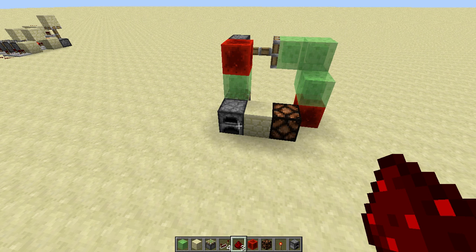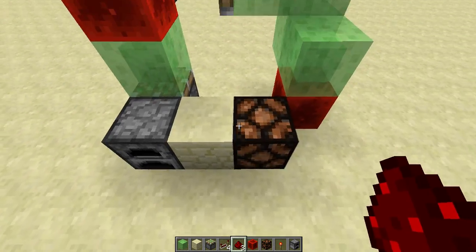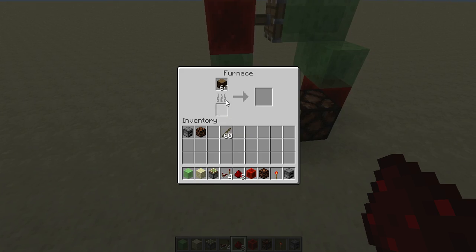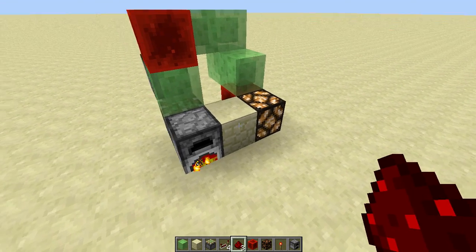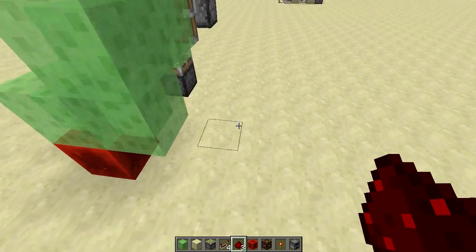Hello guys and welcome back. Today I'm going to show you a very simple furnace indicator. As you can see, there is a furnace right here and a lamp for indicating whether the furnace is on or off. You can try to cook stuff, and when the furnace turns on the light turns on as well, and when it finishes the lamp turns off.